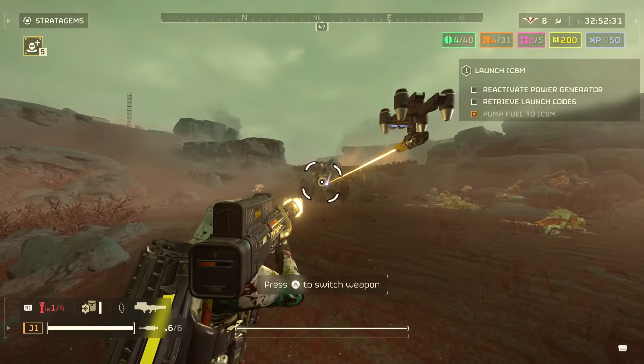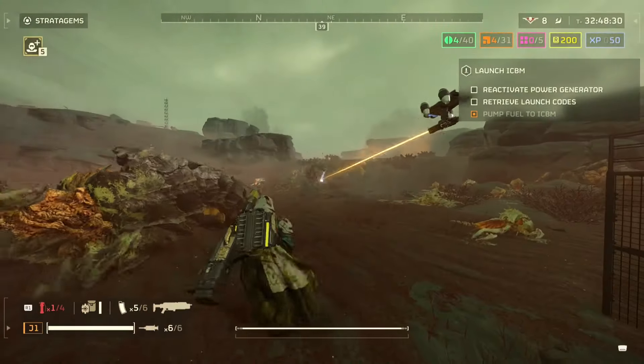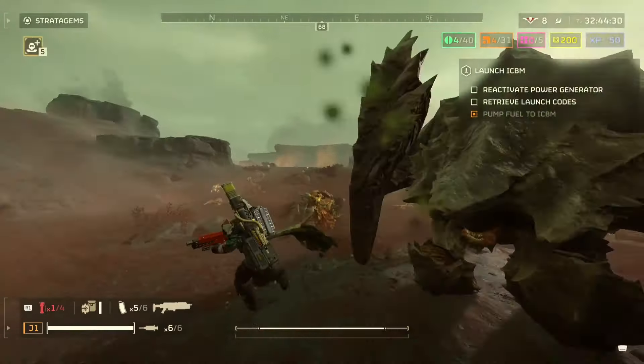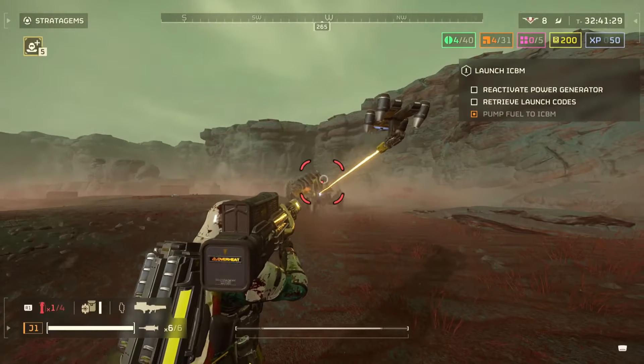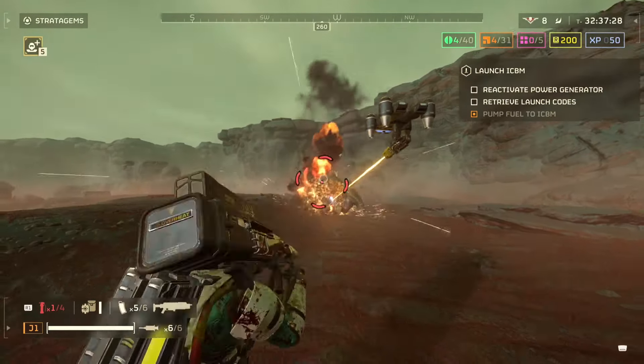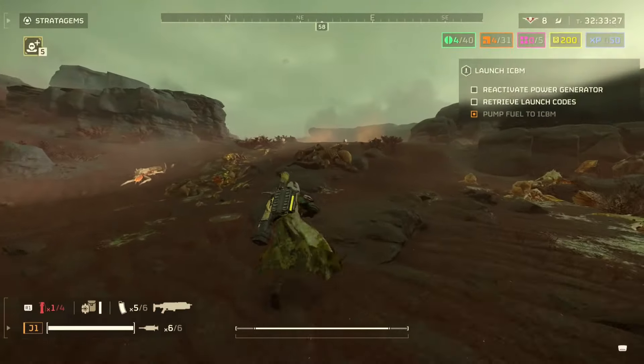Breaches can be a little scary sometimes, but if you've got napalm from the host right on top of a breach it's kind of a joke — everything small will just instantly die, and larger enemies get softened up. You'll see that in this mission where there are a lot of brood commanders. I kill them really quickly with the shotgun because the napalm made them weak.